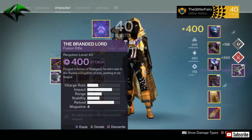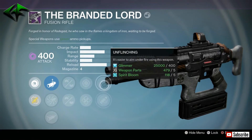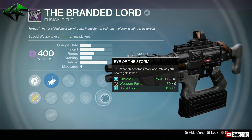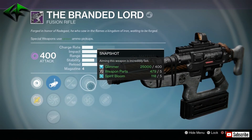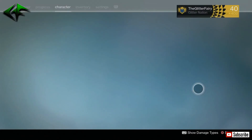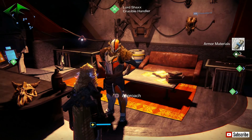Last bounty — the Branded Lord. Can it be anything good? Fusion rifle again — Linear Compensator, Accurized Ballistics, and Field Choke with Rifled Barrel — not too bad. Snapshot, Unflinching, and Eye of the Storm. Eye of the Storm is actually pretty good for a fusion rifle, considering in a 1v1 you're getting hit while charging it up, so your health is dramatically decreasing. That accuracy boost right there might actually benefit you, along with Snapshot and Rifled Barrel. Overall, I think I got a pretty good set of scout rifles here — hopefully one of those gives me what I need.